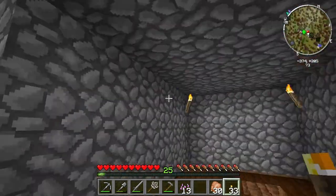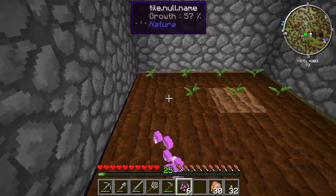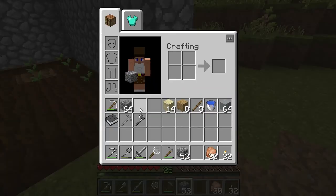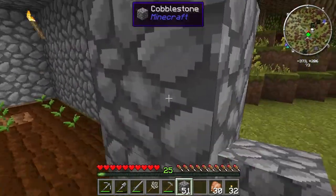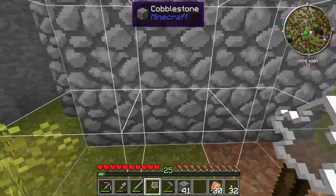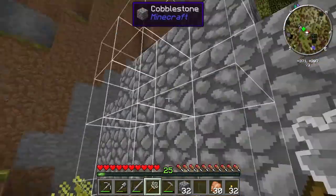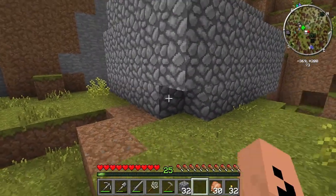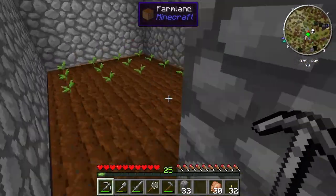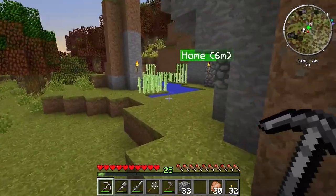Because until I get some sort of mob farm going, there's really not a great source of spider webs or string. I could just go out every night and kill spiders but that's no fun. Anyway, let's go check on the grout. Cotton takes forever to grow, but the good thing is unlike wheat, you don't have to break the plant — you just right-click on the ones that are grown.